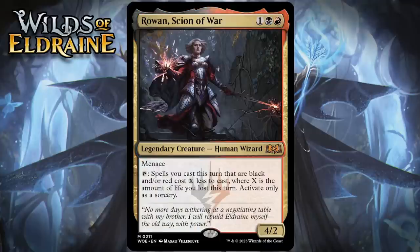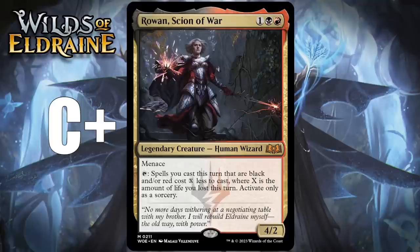Next up, it's Rowan, Scion of War, which for one generic, a black and a red, is a 4/2 legendary human wizard at mythic rare. It's got menace, and you can tap it, and spells you cast this turn that are black and/or red cost X less to cast, where X is the amount of life you lost this turn. Activate only as a sorcery. A 3-mana 4/2 with menace is a pretty good starting point — that's probably a C+. Paying life is around in the format, but it isn't a huge theme, and you need to both pay life and have a card when it matters that you can reduce the cost of. Additionally, the fact it's only sorcery speed means you can't use this after your opponent damages you on their turn and then reduce the cost of an instant. So mostly what we're talking about here is a 3-mana 4/2 with menace. I think that card's probably a C+.